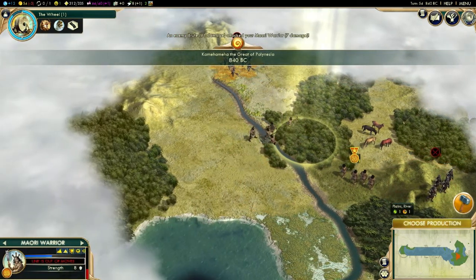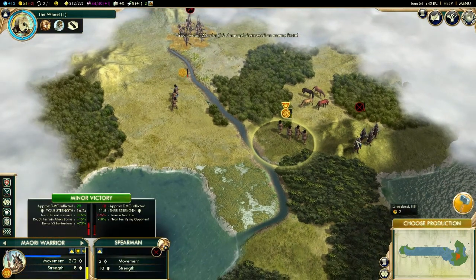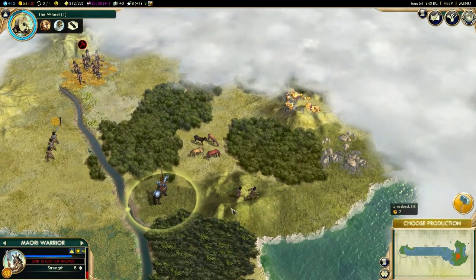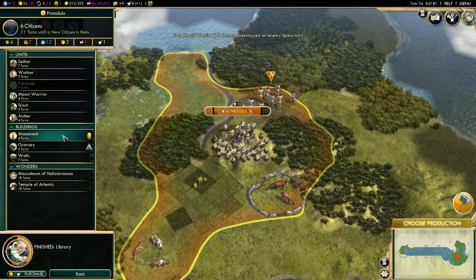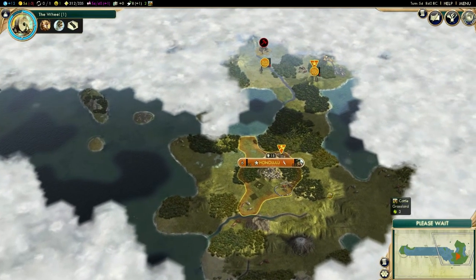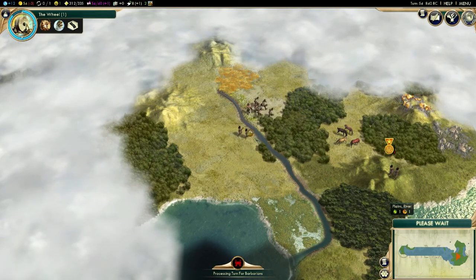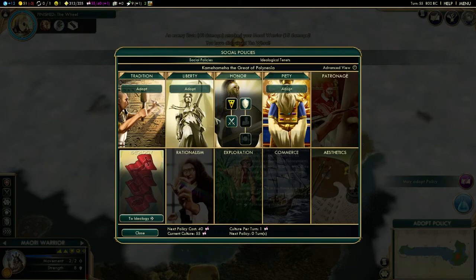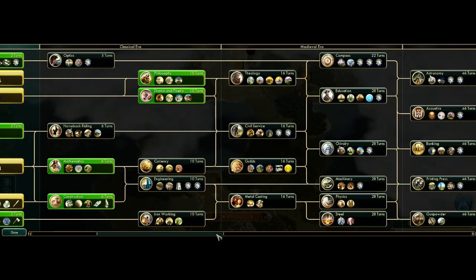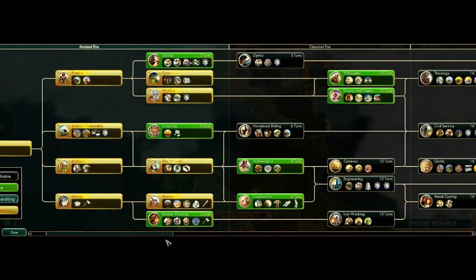You guys are getting demolished here. We did get him — look at that, awesome. There's some gold up here, that's useful. I'm tempted to make a settler but I feel like that would be a terrible choice — let's make a scout. I don't need to scout this really quickly; they're going to have to reach the Renaissance era before they can travel the ocean. So I've got a little bit of time.